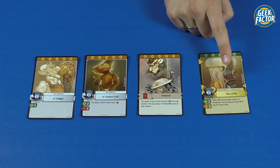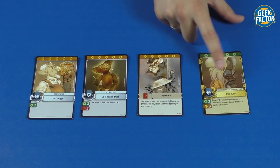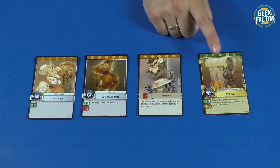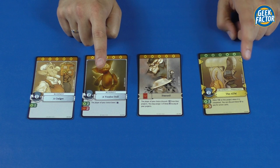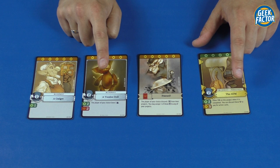Blueprint permanent projects work the same way as blueprint cards — they have a name, artwork, cost, prestige points, and an effect. The difference is that once you've completed a regular blueprint project you discard it, but after completing a blueprint permanent card, it stays in front of you with an ability that is now active and working in your favor.